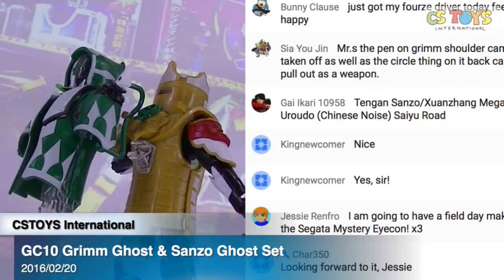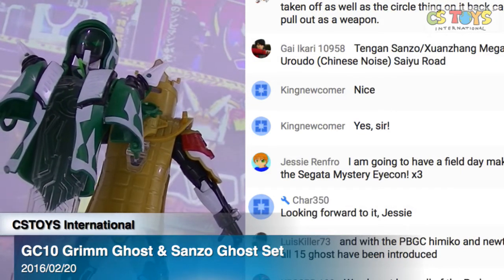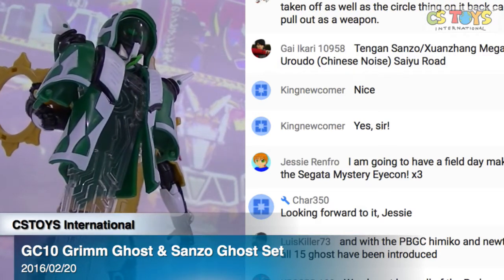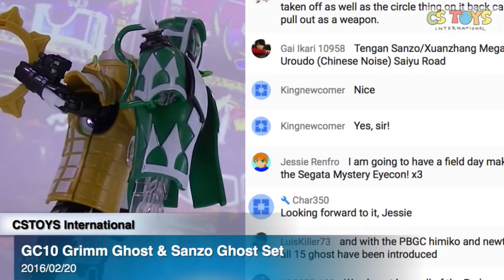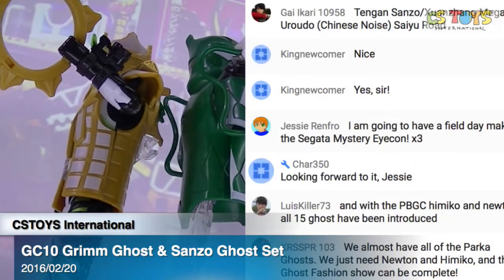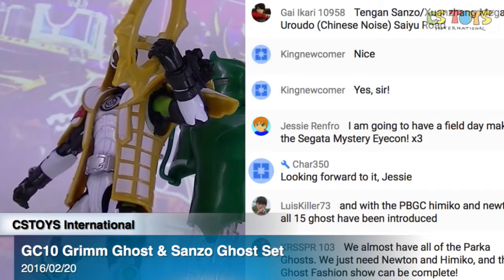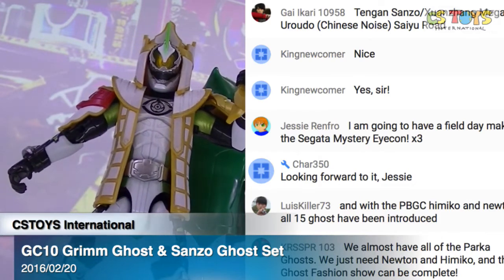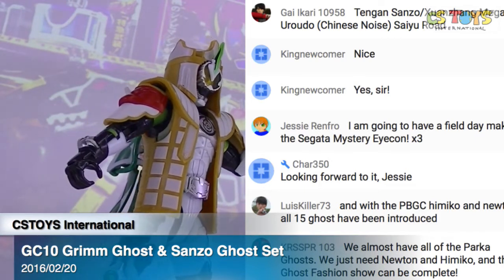The stand is kind of nice to have around your desktop and bookshelves, so you can display everything. All the colorful foodies lineup will be a very nice touch for your collections. I really enjoyed setting up the Order foodies myself. Okay, so these sets — Grimm Ghost and Sanzo Ghost set — will be activated tomorrow, Sunday, at 8 PM Japan Standard Time. We only have 10 sets available that will be brought to our store tomorrow for the activation.